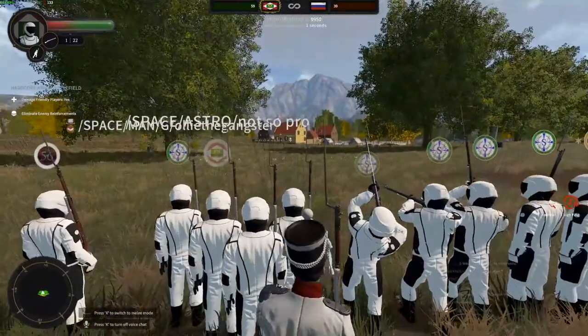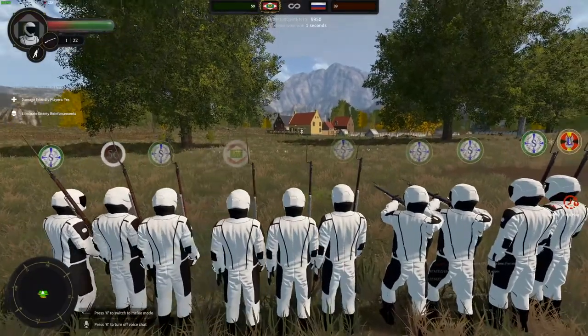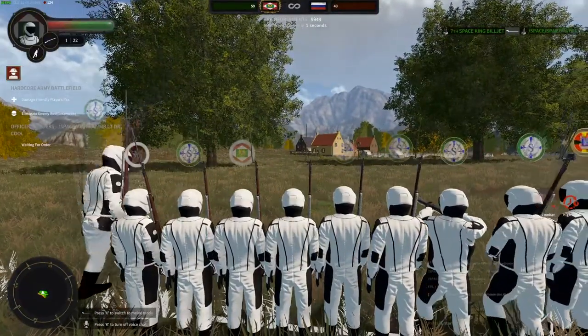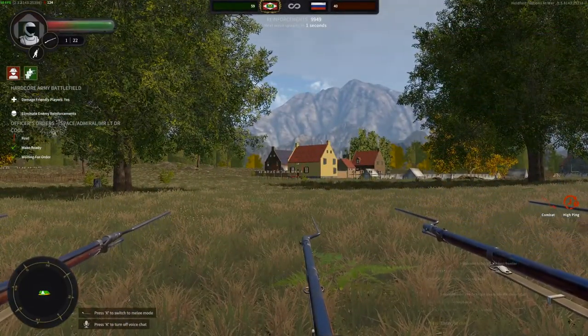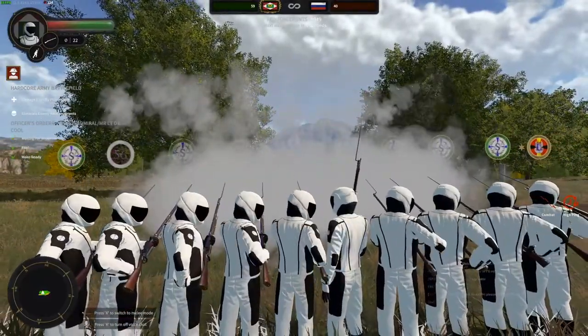Shoulder to shoulder - you want no room at all. There you go. You don't want to be aiming until you know there's no gap. Take aim at the same targets, we're still going to do a leg shot - that bottom line on their legs. Hit! Good hits.